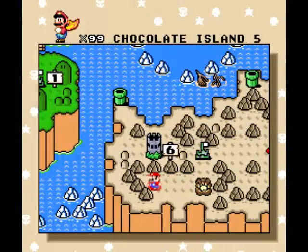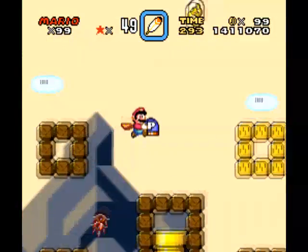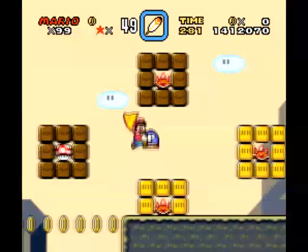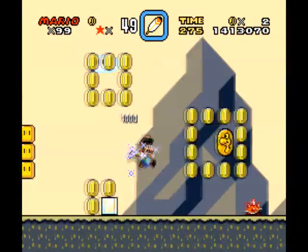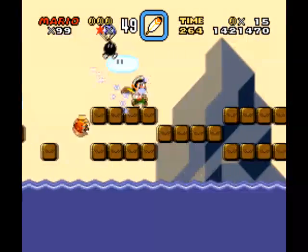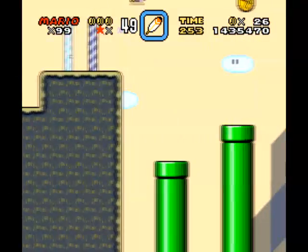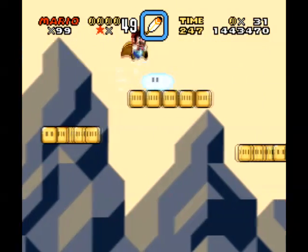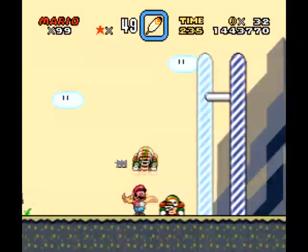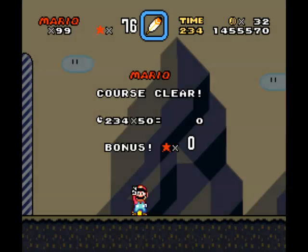Now for Chocolate Island 5, and then after that we take on the castle. We got these spinnies — I'm going to knock them all down with a pound on the ground with a feather cape. There's a place to activate this p-switch, and I know there's a dragon coin surrounded by brown blocks. I'm going to take the star to be invincible. We got three dragon coins, we need two more. There's the fourth one, and there's one more towards the end next to that charging chuck. We got all the dragon coins. I hate that number. So we have 76 bonus points.